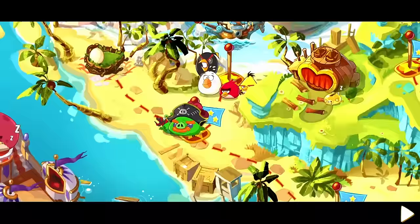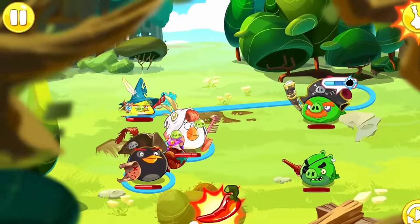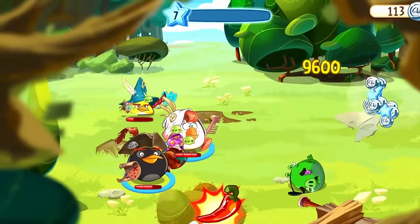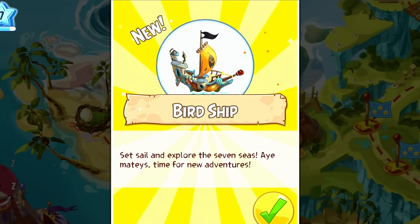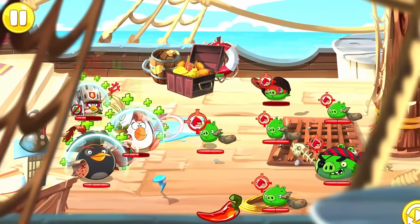We then hunt down the pirate captain to get the steering wheel of the ship, in which Chuck and Bomb both almost die due to poison effects. However, we can still achieve a victory, and soon after we can travel on the seas. Throughout the next few battles, I use Red's Guardian, Matilda's Cleric, and Bomb's Pirate.